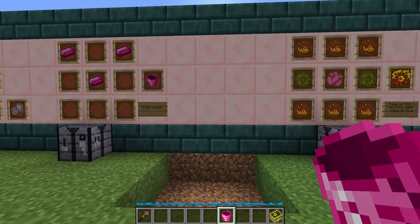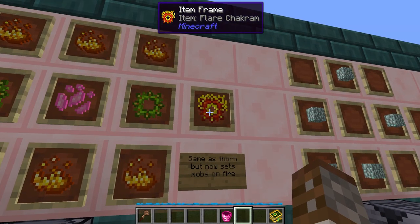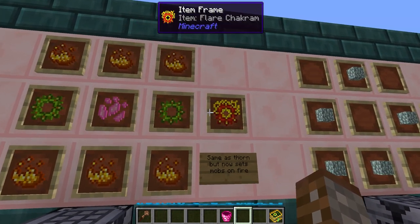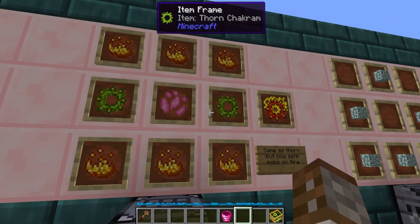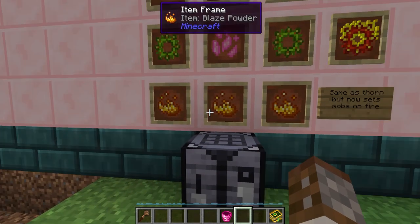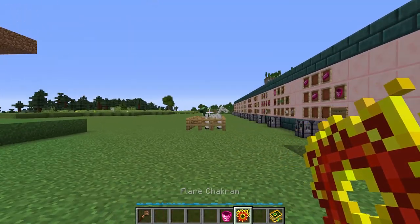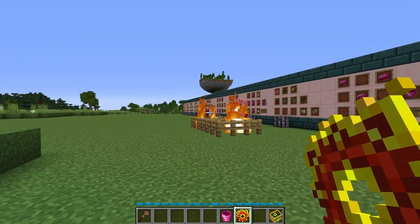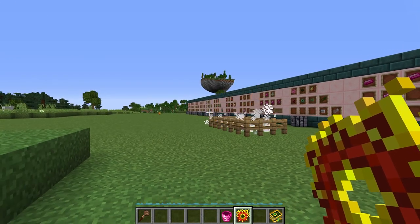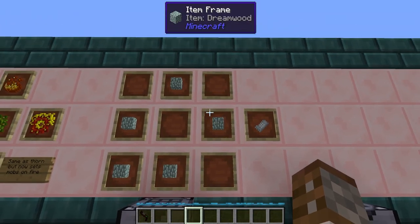Next up we have a weapon: the Flare Chakram. Similar to the Thorn Chakram except with a bonus effect, it is made with two previous Thorn Chakrams, one pixie dust and six blaze powder. It works the exact same way — you right click to throw it — but this time it's going to set things on fire as well. Eventually it will come back to you just like a boomerang.